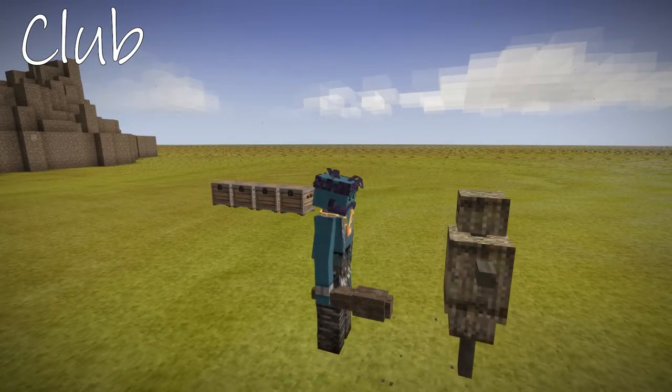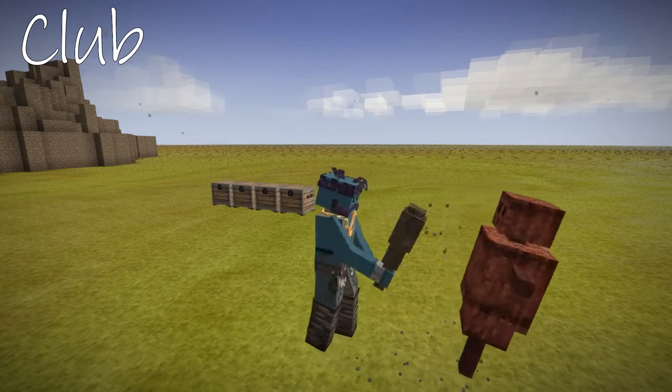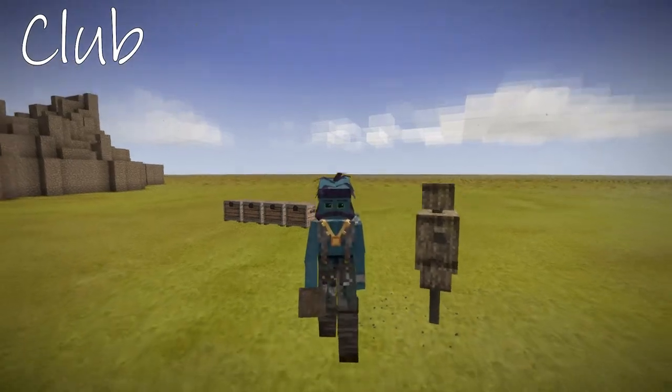Probably one of the first weapons you're going to be making is the club. It's a sturdy, reliable weapon, but it does do low damage. It is much, much better than the stick though, and plus you get to pretend to be a caveman.